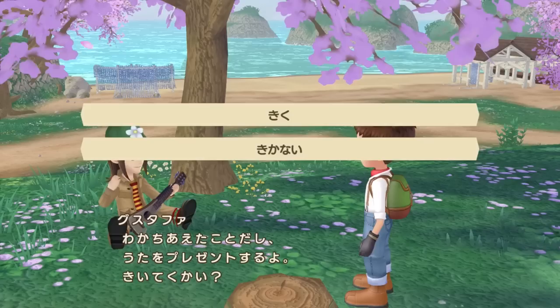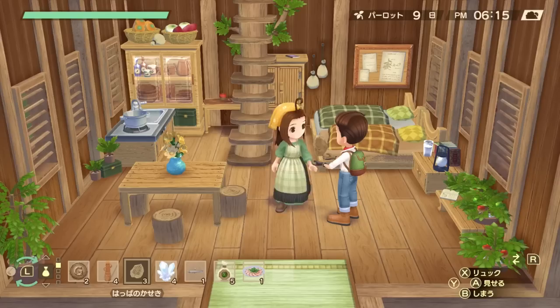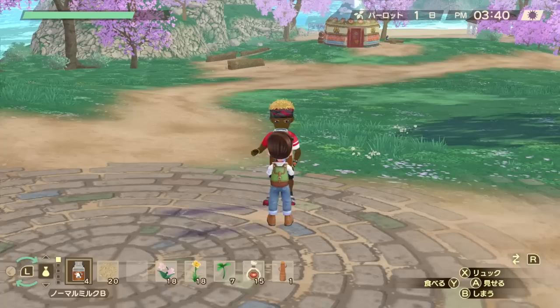Be careful when you trigger an event with a character, and sometimes in daily conversations as well, you will have different dialogue options. Depending on the option that you select, your friendship will either increase or decrease — so keep that in mind if you tend to press buttons quickly or skip dialogues, as you might pick the wrong option by accident. Also, if you show someone an item that they dislike, or show them an item they like but then refuse to give it to them, your friendship will decrease.